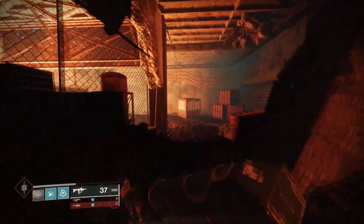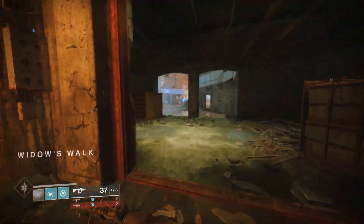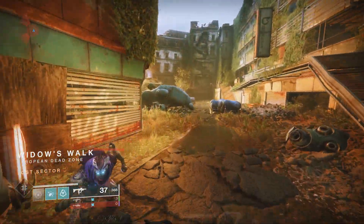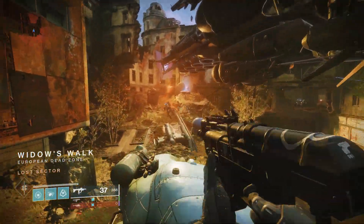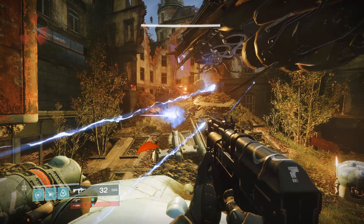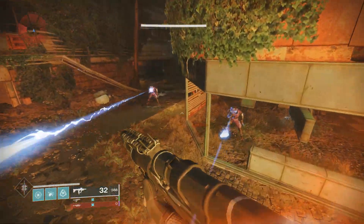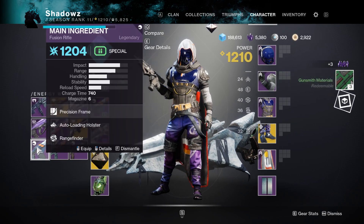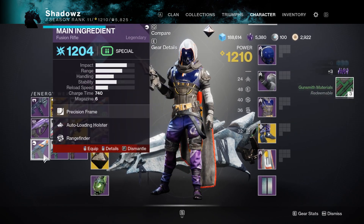Once you've hit soft cap, make sure that every single piece of your armor and every single weapon in your inventory is at 1200 flat. If you have one piece of armor or weapon lagging slightly behind, it won't be optimal and will not let you reach your highest potential power.